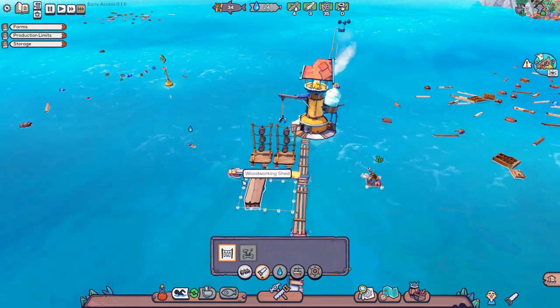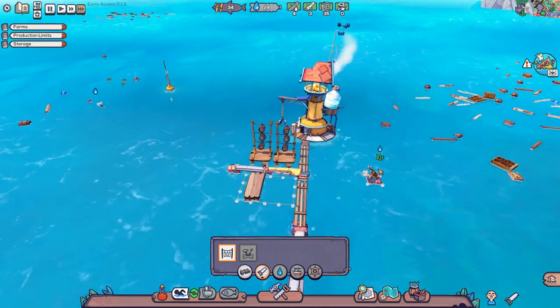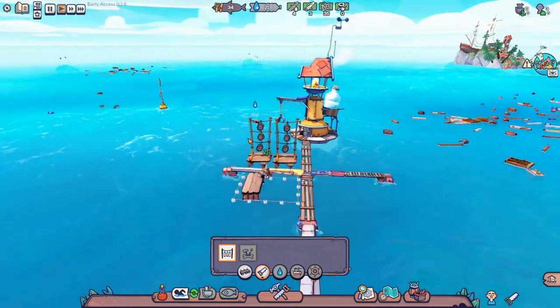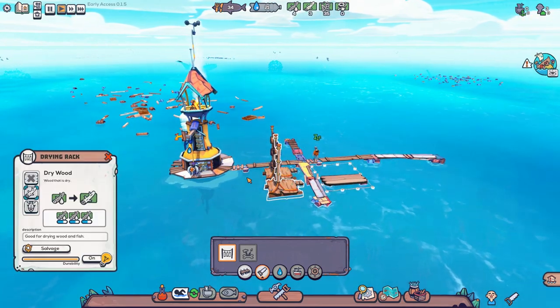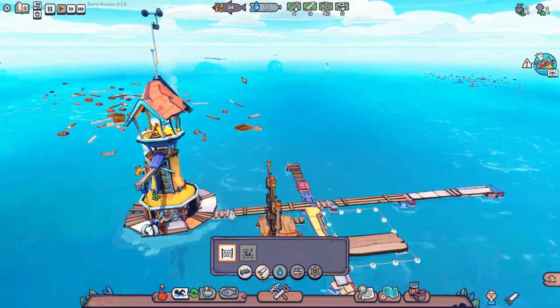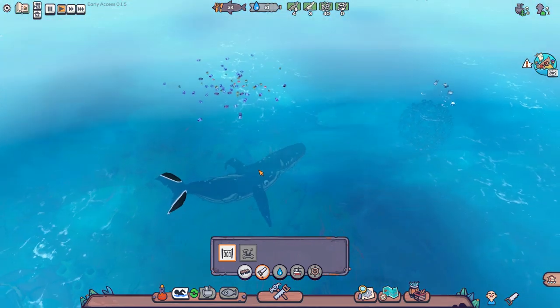To build boats, we need rope. To build rope, we need dry wood. There are two types of buildings: workshops where your people actively work, and farms where they put items on and don't need to look after them - not an actual farm, but classified as one. Look at that whale in the distance - whales, by the way, do nothing. They're just really awesome things to watch.